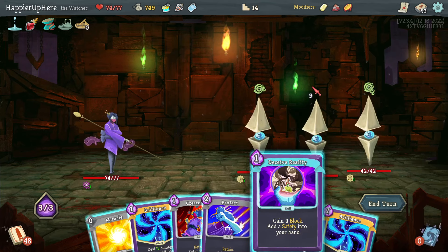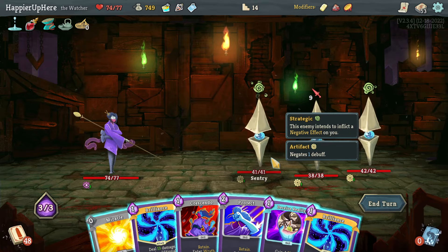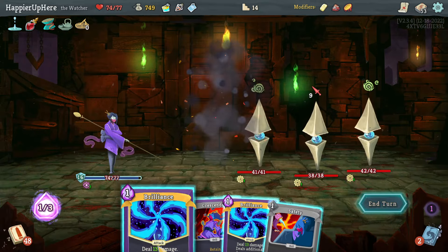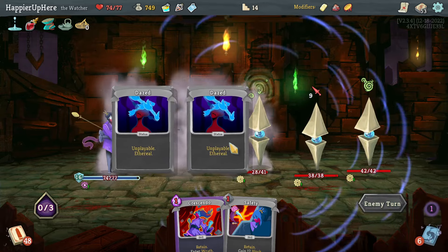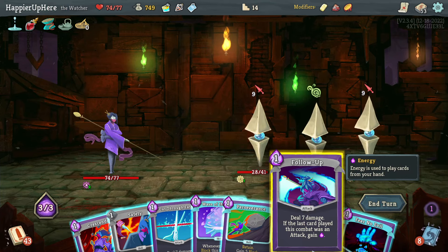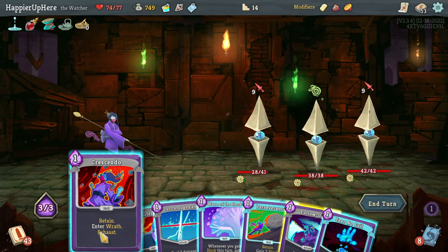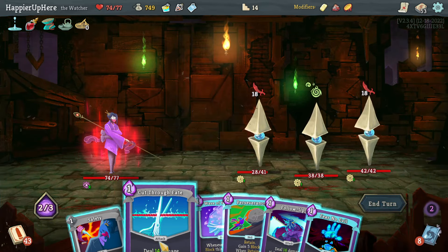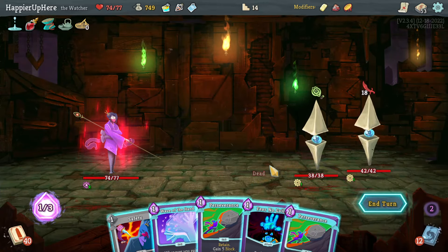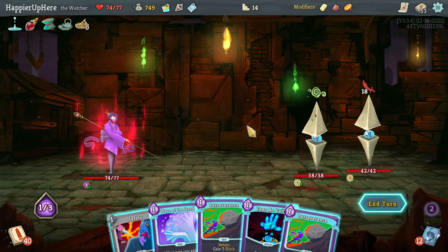The Centuries - I have to be careful with block. I have a Protect and Deceive Reality I'd like to play both. Let's do Protect and Deceive Reality to keep a Safety, and also play Brilliance. Next turn I need to kill one Century. I'll need 18 block. I have Crescendo and Fear No Evil but not a lot of energy. I have to do Crescendo then Cut Through Fate, then Flurry of Blows. But I miscalculated - the best I can do is Flurry of Blows and I'll still take nine damage.